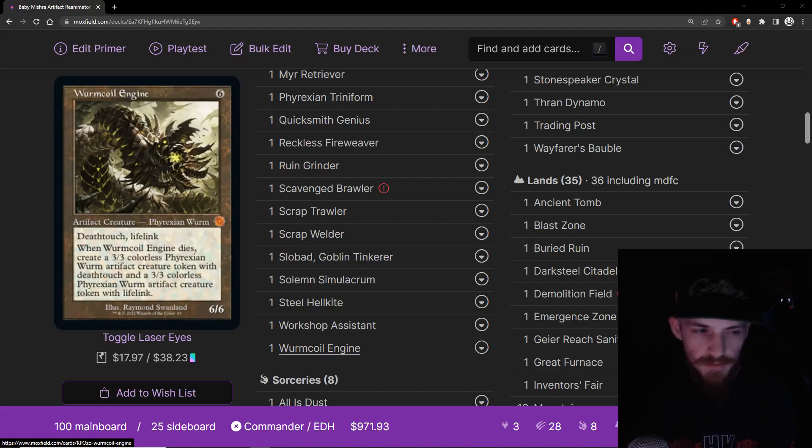Wurmcoil Engine — a favorite card of mine, I absolutely adore it. Six mana artifact creature, now with Phyrexian creature type. It's a 6/6 with deathtouch and lifelink. When it dies, it splits — you get a 3/3 with deathtouch and a 3/3 with lifelink. Just a great card. Buffers our life total, leaves us with annoying bodies afterwards.